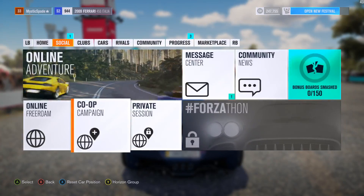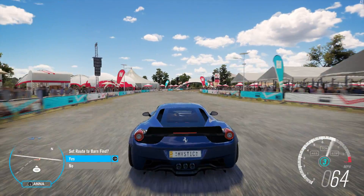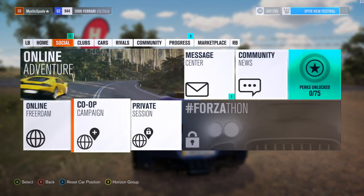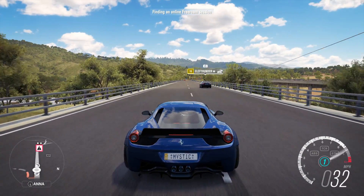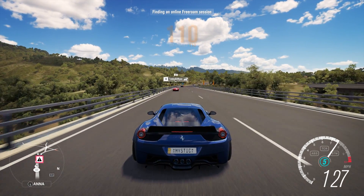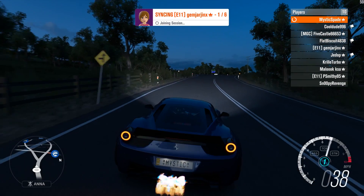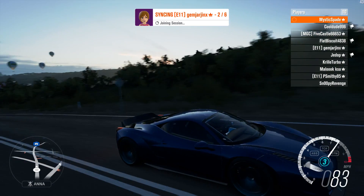We're just going to go to online free roam and it should load up fairly quickly. Online free roam. It's getting a bit choppy FPS right now because I'm recording at high CPU encoding. So press X to join — we're going to join in this free roam. And check it out, we're in online free roam. Got everything loaded up. It's just going to synchronize all the avatars, or drive-atars, whatever you want to call them. But we were able to join.